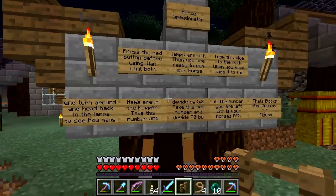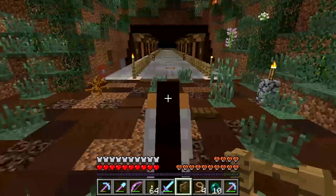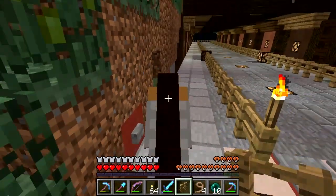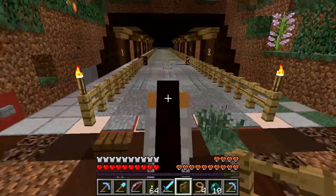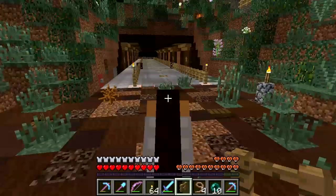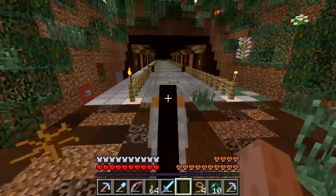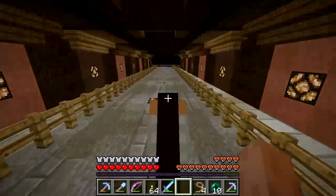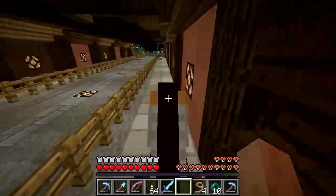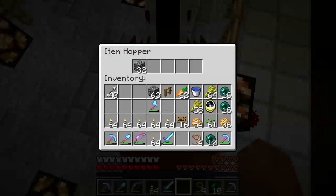Press the button when the lamps are off. The main thing is to get the number of cobblestone blocks. One light is off — wait for the second one to go off and then we can do this. Okay, let's go. A lot smoother this time. 32 blocks — alright.